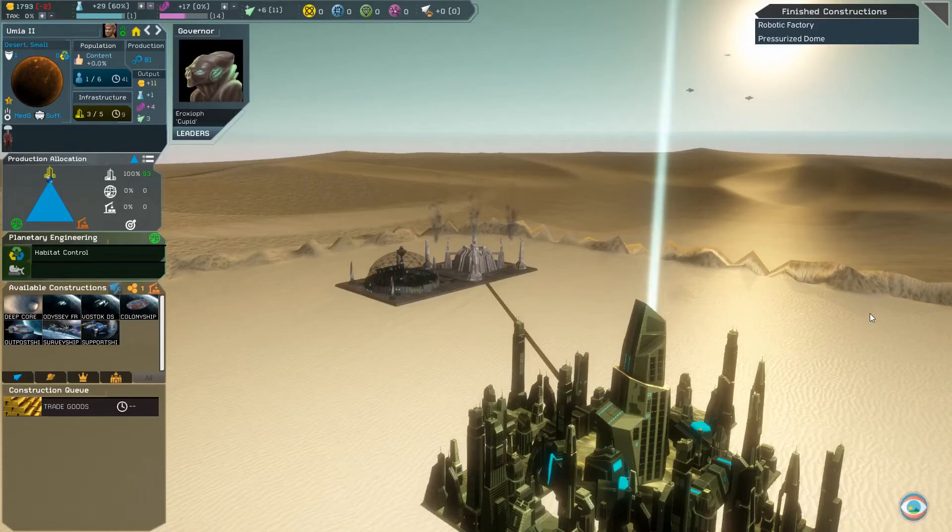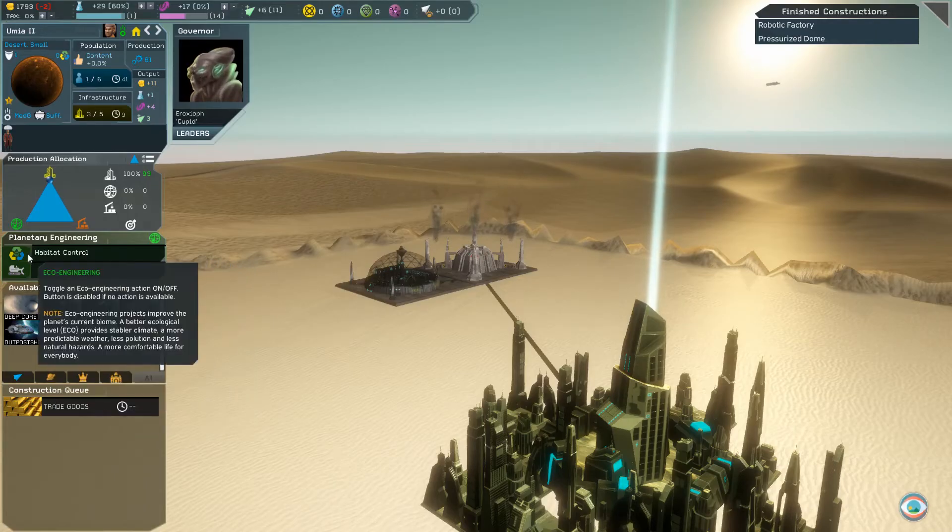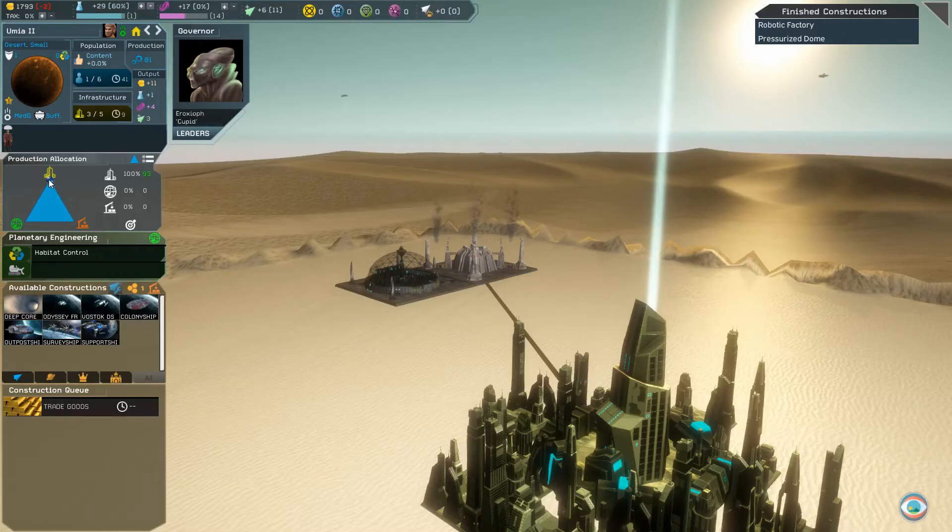So, you've colonized a planet and built a dome. Your citizens are off to a good start. Now you may be wondering what you can do to help them stop surviving and start thriving. Thankfully, there are several options available to you. On the left side of your colony, you will find the planetary engineering options. Initially, only habitat control will be available to you. Habitat control provides a population growth boost whenever it is active, and using your slider to allocate some, or even all, of your production towards it can significantly increase the speed at which new pops appear.